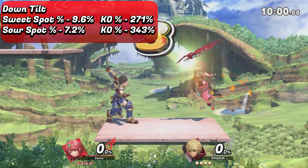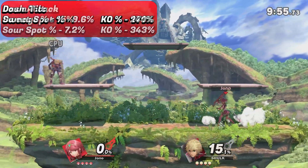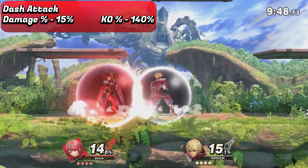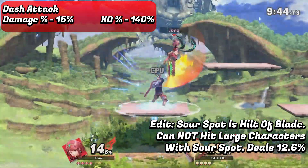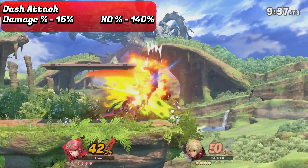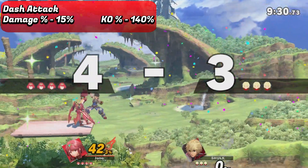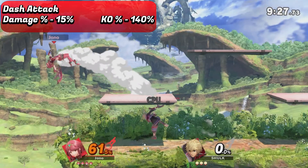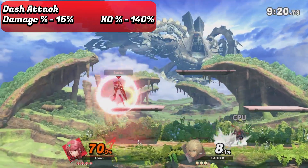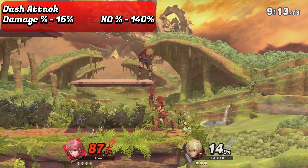Pretty much down tilt into any aerial will connect at most percentages, so play around and see what you think. I personally tend to like forward air or back air, and in certain circumstances up air tends to work better. Forgetting about aerials just for now, we can look at dash attack — one of the only moves I got right from my speculation video. It's a pretty decent move; the motion is pretty similar to Ike's dash attack but with much more range and a fair bit more power. It's a pretty good move for spacing with its decent range, although it does come out a little bit slower than most dash attacks. It has a pretty large amount of lag at the end, so use it sparingly and make sure when you perform this move you're actually going to hit.